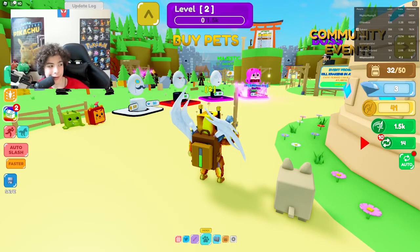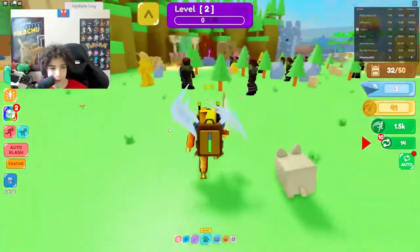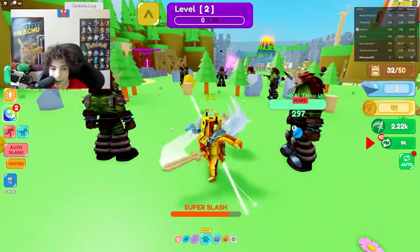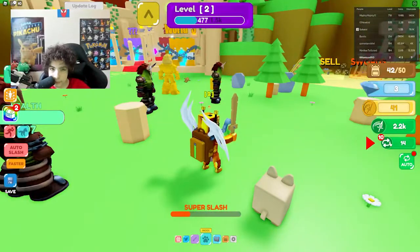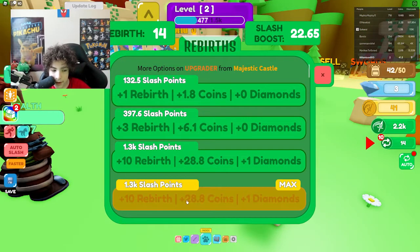We are in Slashing Simulator, and in this game you have a sword and you break stuff around the map. When you break stuff around the map, you get XP and coins. And if you didn't know, you can rebirth too.